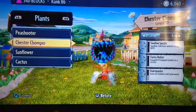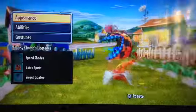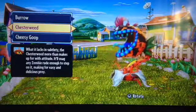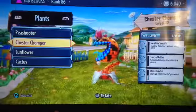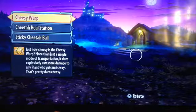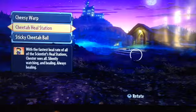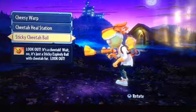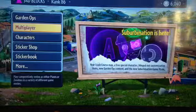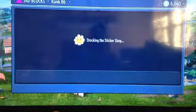Let me show you their cool abilities. The Chester Weed has the Cheesy Goop, and Dr. Chester has the Cheesy Wart, the Heel Station, and the Sticky Chest Ball. That's pretty much what PopCap has released.